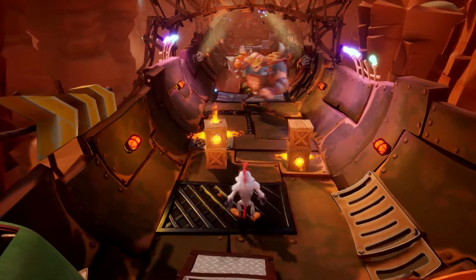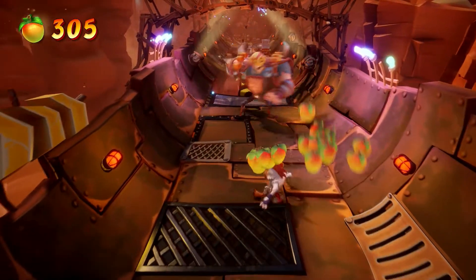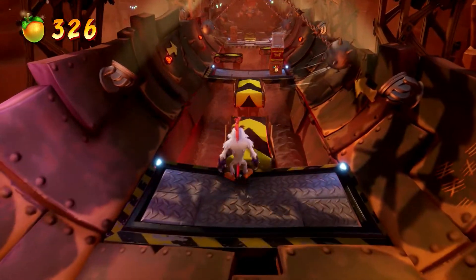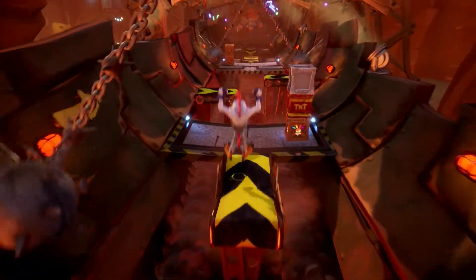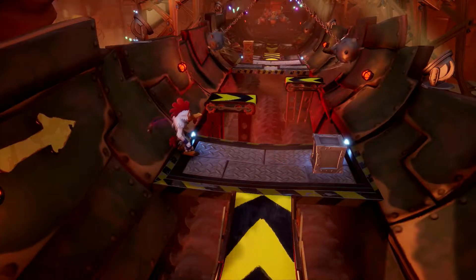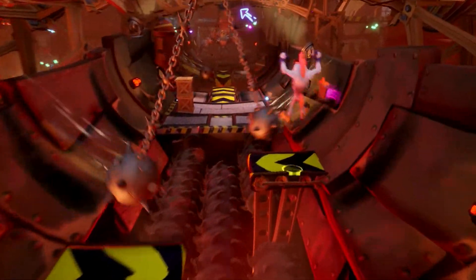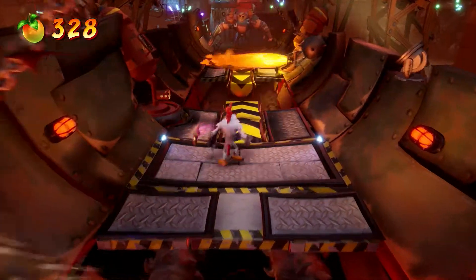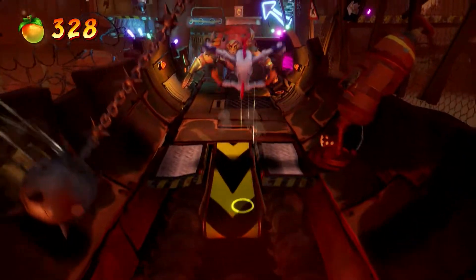For these enemies I like to attack from the right after they swing — there's lots of time to do it. Now for the swinging balls coming up, wait until the first ball is on the left-hand side then jump — otherwise you'll probably jump into it on the other side. It's just easier to do it that way. About halfway done.